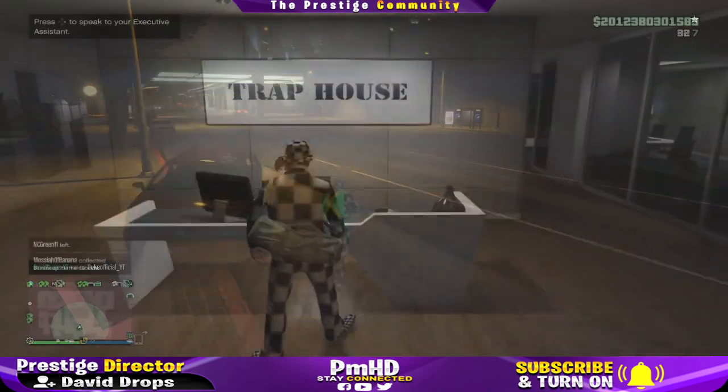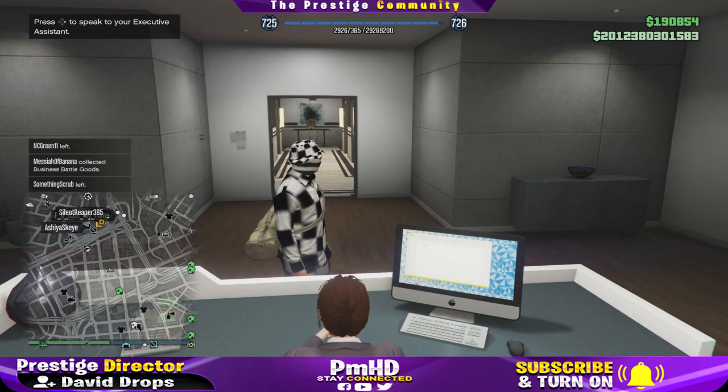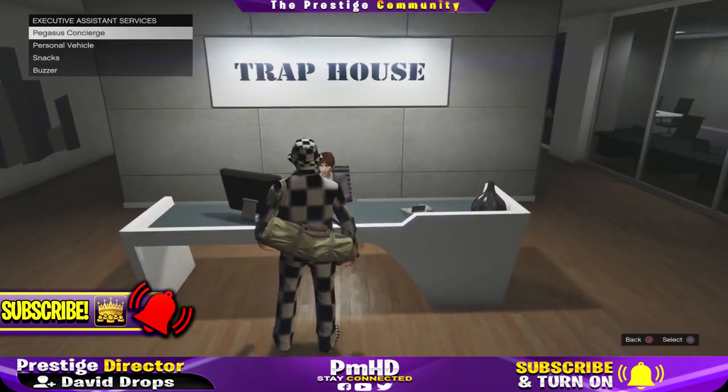To get started, you're going to need to go to the CEO office and invite your friend. Once your friend is in the CEO office, you want to tell him to join your organization as an associate. Once he's in the organization, you're going to go up to the assistant at the counter, and you're going to press right on the D-pad to bring up the menu.